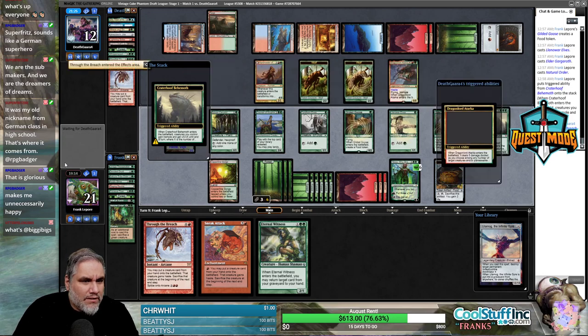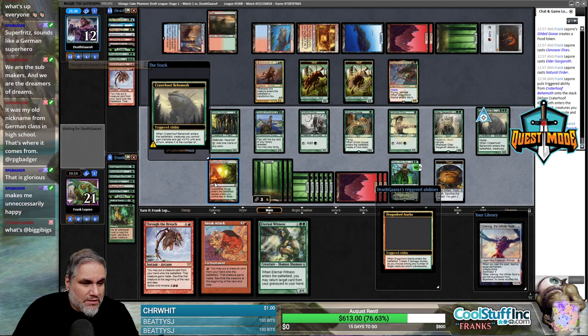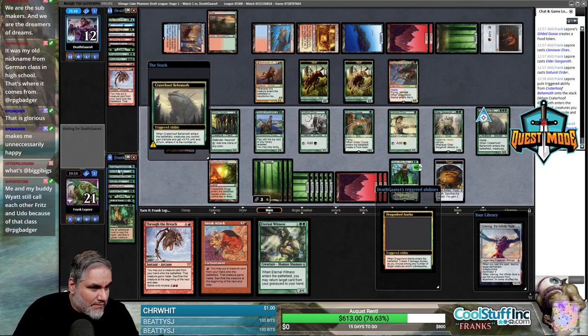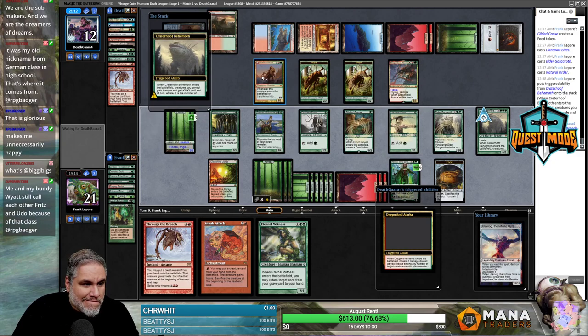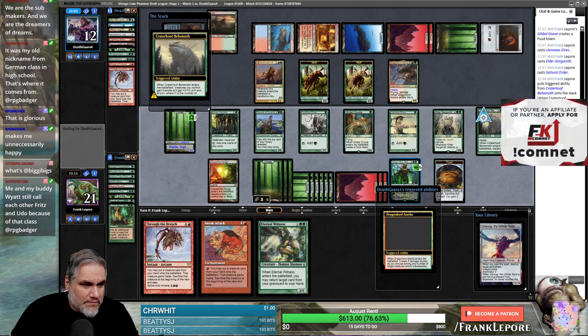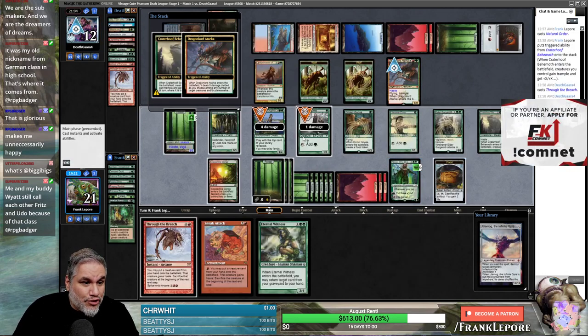I don't know what this could be. Dragon Lord Atarka — it's pretty good. Can we do anything in response? Not really. I mean they can kill like one, two, three, four — they can kill three creatures. Let's see what they do — oh, they killed two creatures.